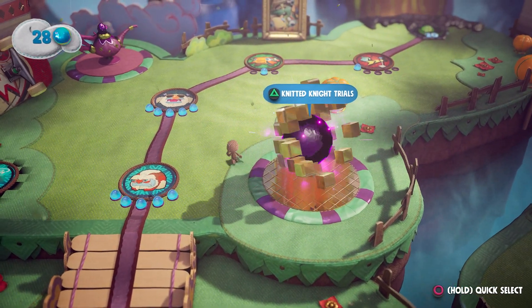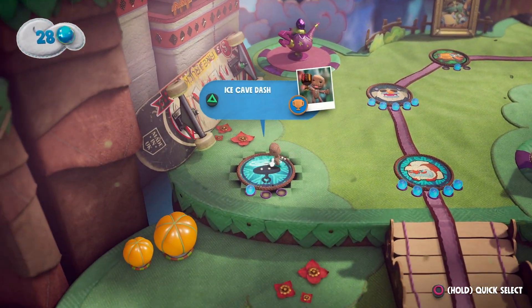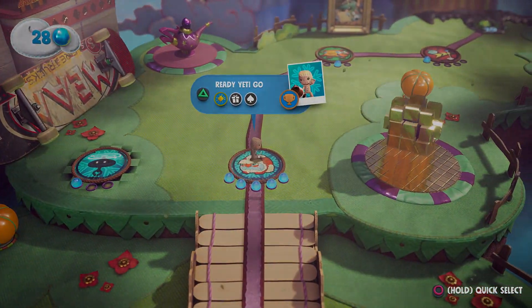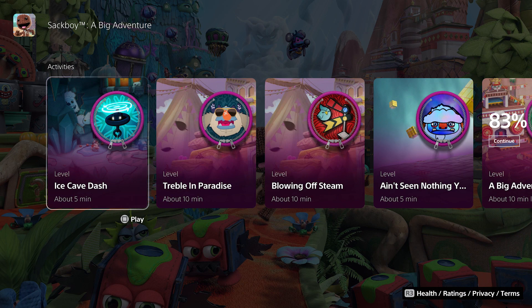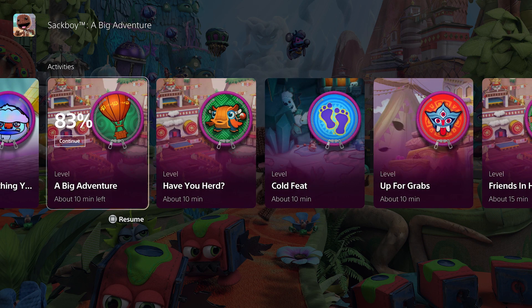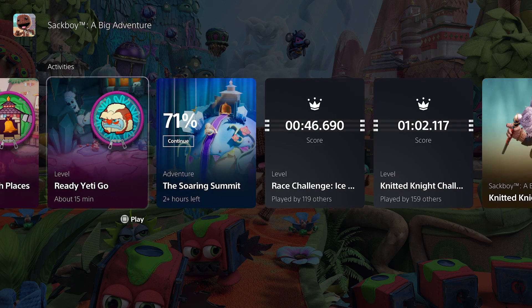We want to make it quick and easy for you to figure out how to get the most out of your playtime. On PlayStation 5, you can navigate to the Games Hub to find activities to play in supported games. You'll find cards for your current activity, other in-progress activities and trophies, and maybe some suggested activities and challenges.